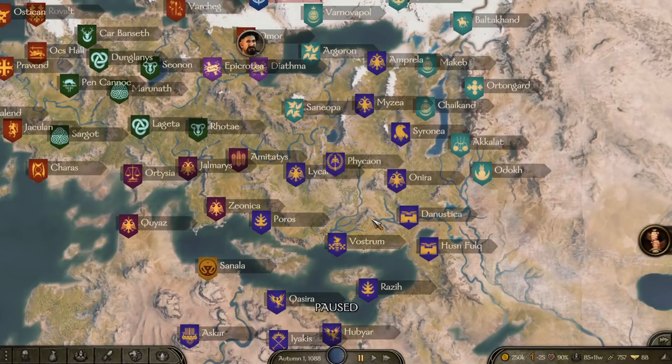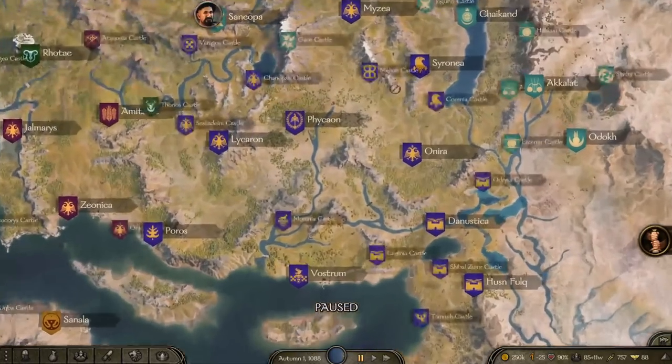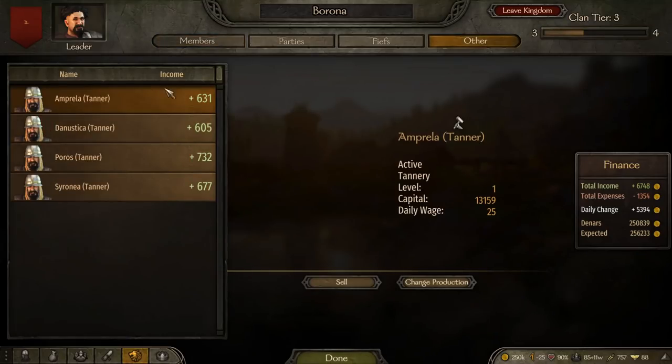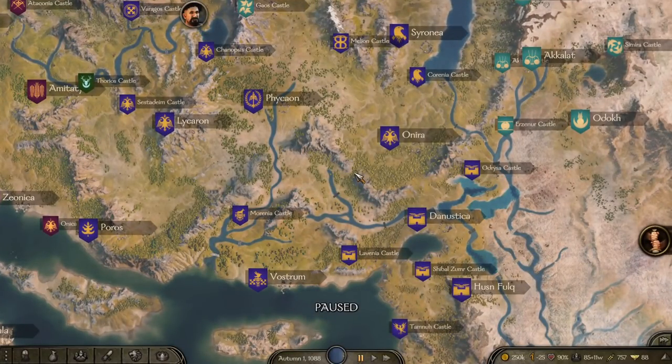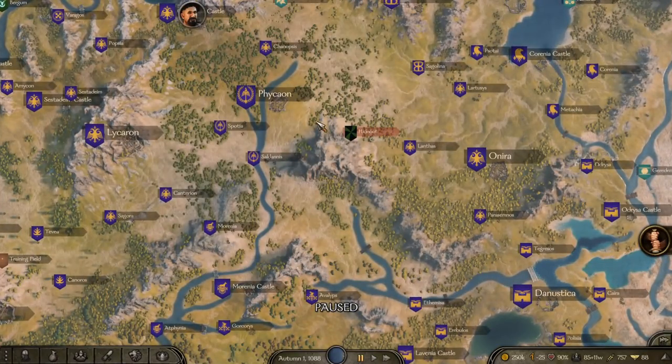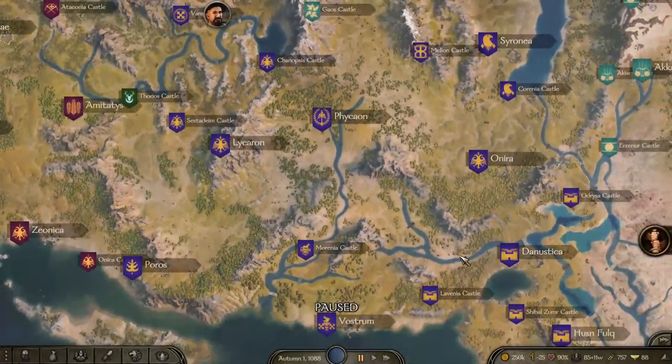Your workshops are safe unless you do something hostile toward the kingdom where your workshop is located. My workshops are in the Southern Empire, as you can see right here. But if I attacked villagers, a caravan, a lord, or raided a village in the Southern Empire, I would trigger war — and all workshops under that kingdom's banner would be completely gone. So before doing anything hostile, make sure your workshops are not under that kingdom's banner.